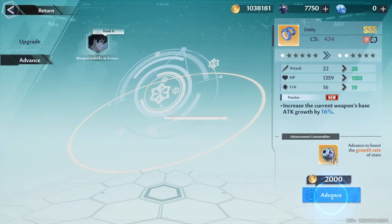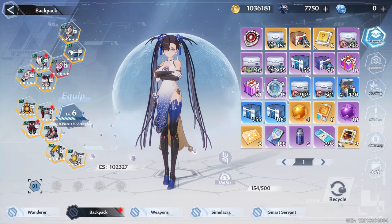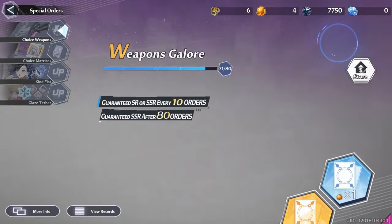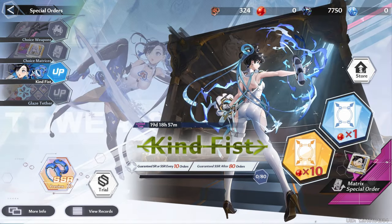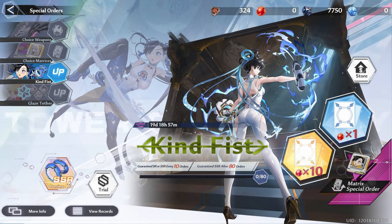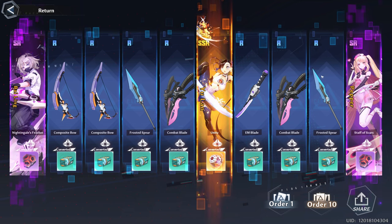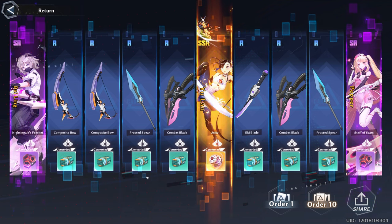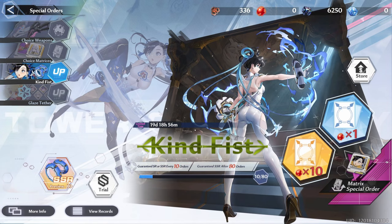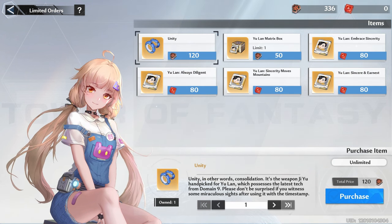Let me go ahead and augment her — how many do I have? I have part A2. Is it still worth a shot? I'll just do one more 10 pull. Well, I guess I'm the king of the gacha. That puts her at A4!